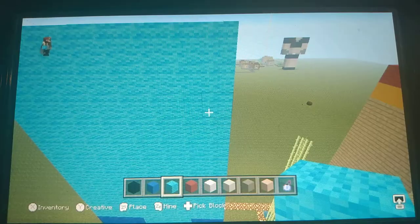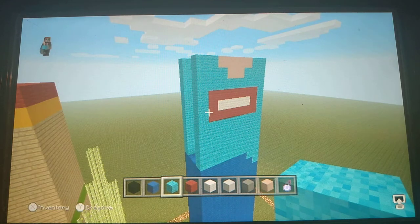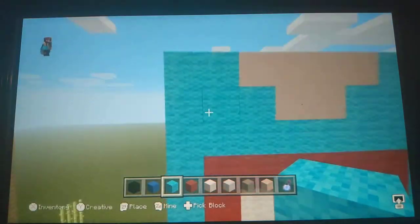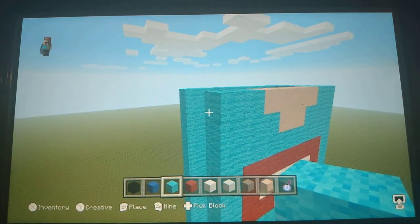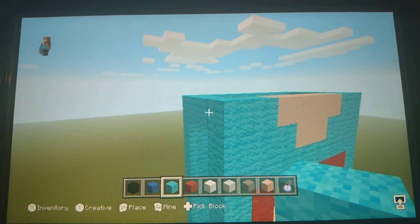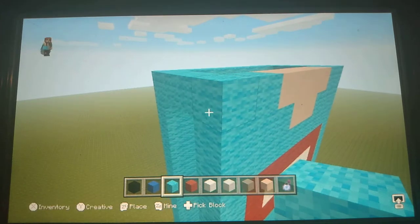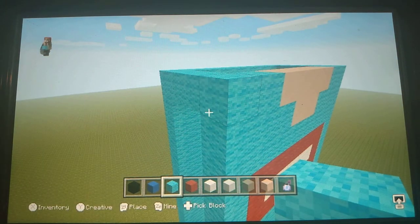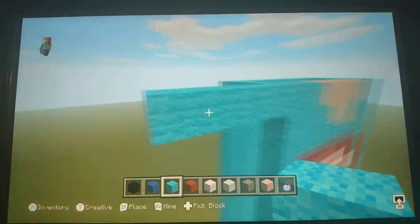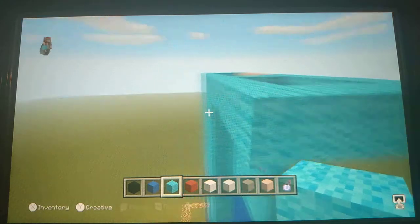Once that's done, we're going to go on with the arms. This is actually very easy if you followed everything correctly, because I'm going to use the body as my reference. With the light blue wool, extend from the corner block here at the front — the left side of the top — four blocks out, then three blocks back away from the front side, and connect it back to the body so you have this shape.